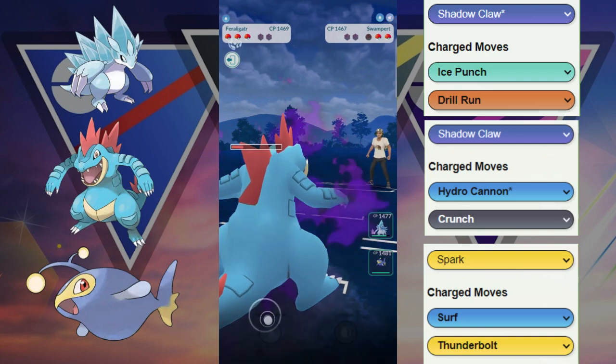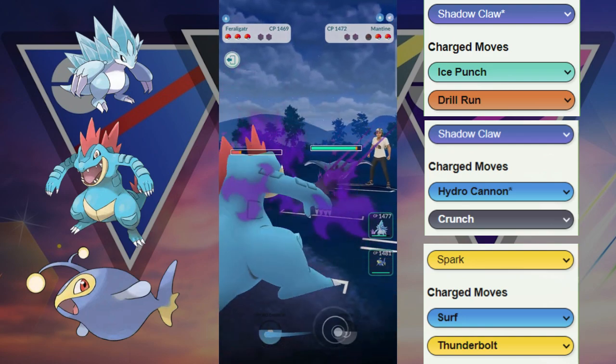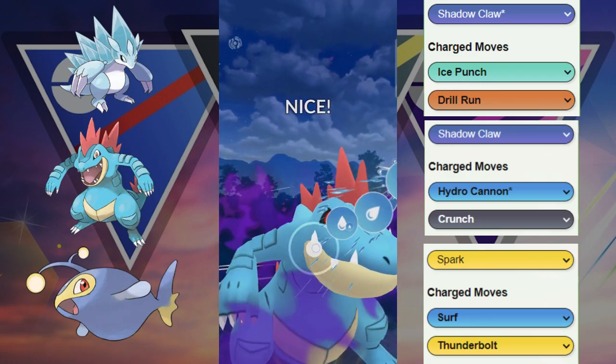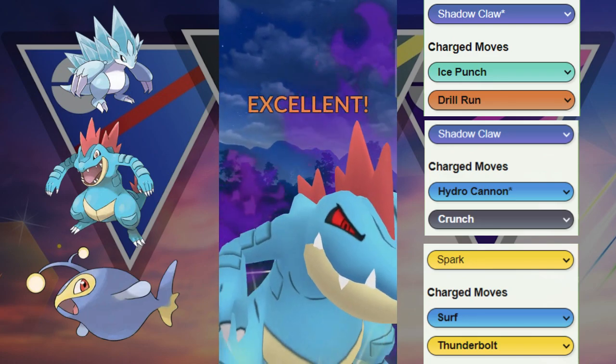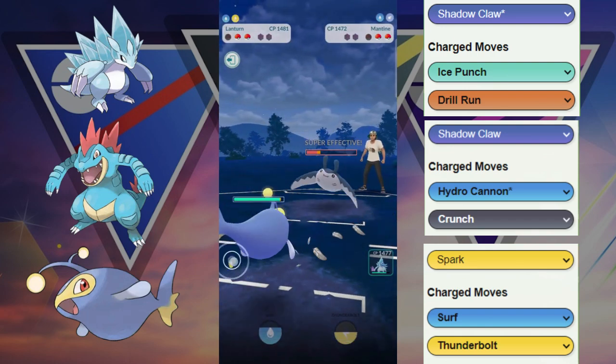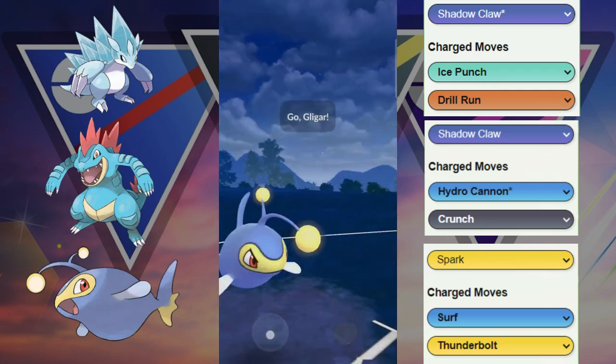Remember they still have the Gligar. Okay, they actually use their Mantine here. Mantine is going to have to tank a Hydro Cannon even though it is resisted. You can see it does pretty decent damage considering it is a resisted move. Now we're going to be able to hard counter their Mantine with our Lantern.